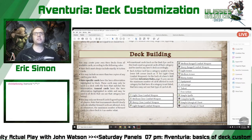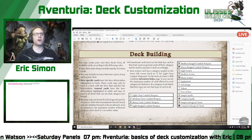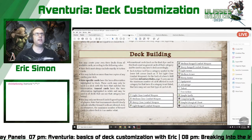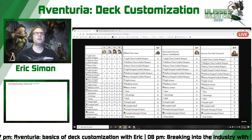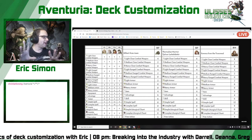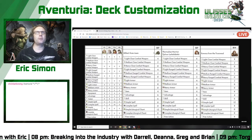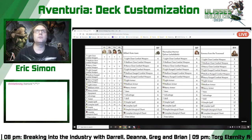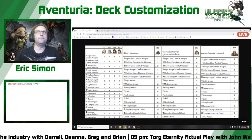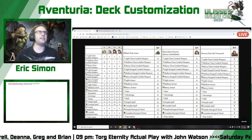Now this part is the important part — the category symbols. There are different types of cards, and these symbols show up on every hero action card. Here's a bunch of stuff at once, so let me go over what's going on. This is the first seven heroes and their category breakdowns.